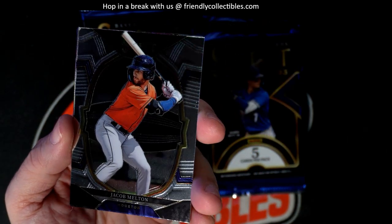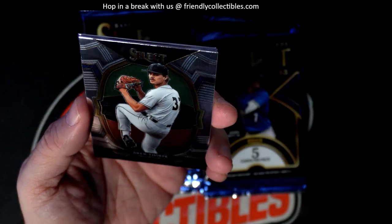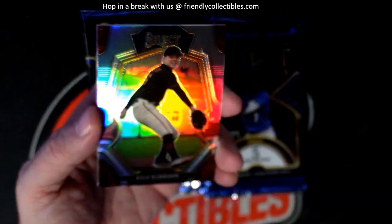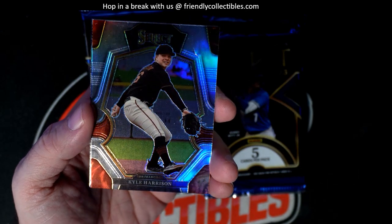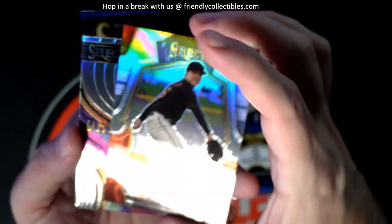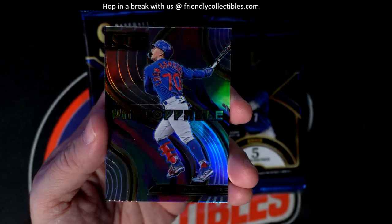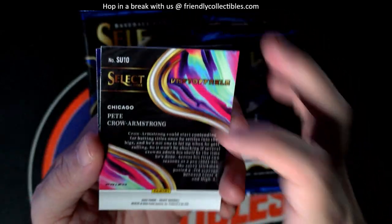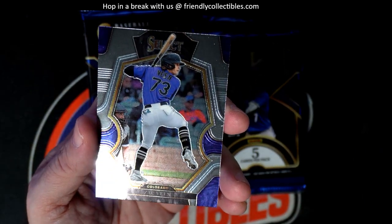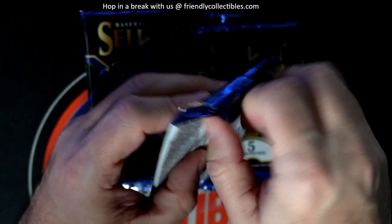Jacob Melton. Drew Thorpe. Kyle Harrison — nice prism for the Giants going out to Troy. The Unstoppable Pete Crow-Armstrong — that's a great one, lots of PCA collectors. And your Zach Veen, Colorado Rockies.